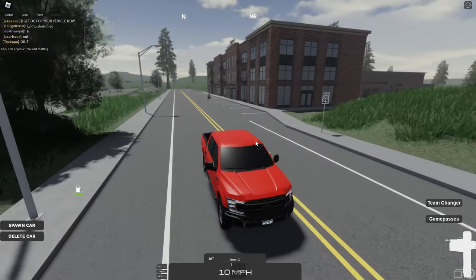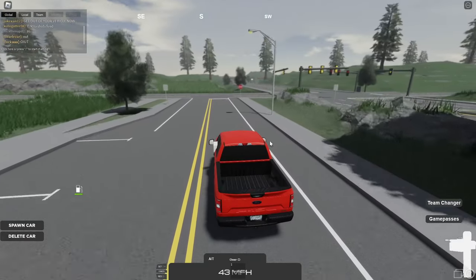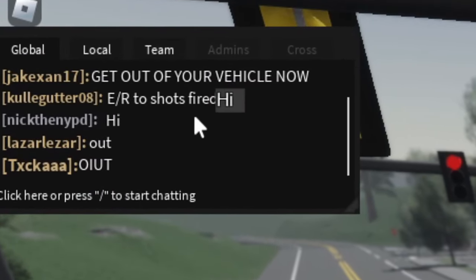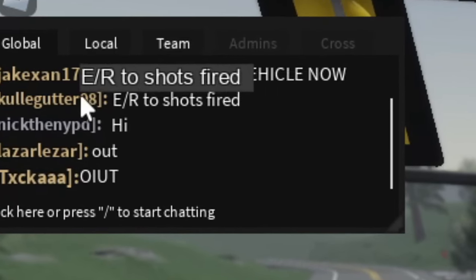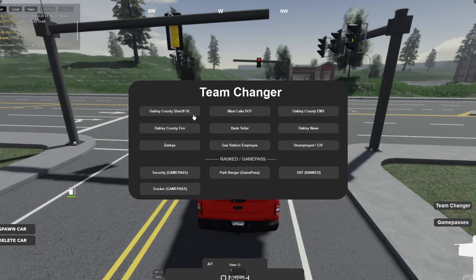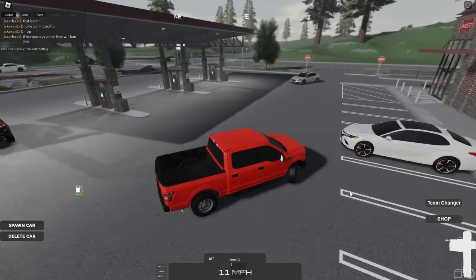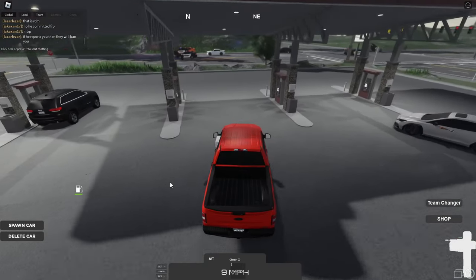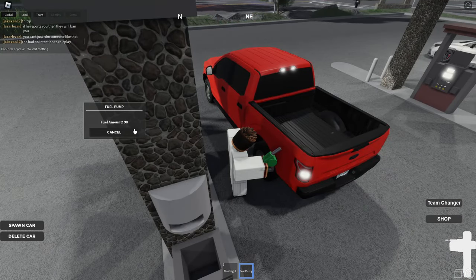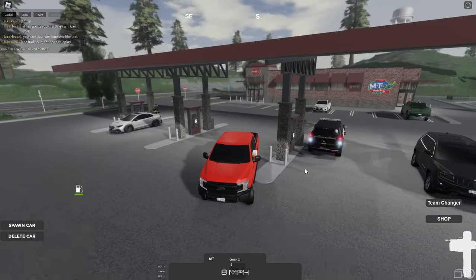The game itself looks decently good. In terms of looks, the game isn't too crazy, but it's certainly more functional than many other games that get released because it has actual features added to it already. I can tell there isn't a police radio — people are just typing in the global chat when they're en route to a scene. Down here you've got the theme changer and there's quite some stuff you can join, along with some rather big game passes. Over here you can fill up your car — you grab the fuel pump and put it in. That was pretty easy. I think it was free as well. There doesn't seem to be an economy system in the game yet.